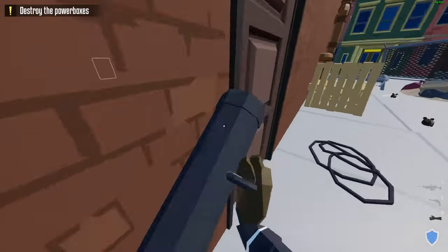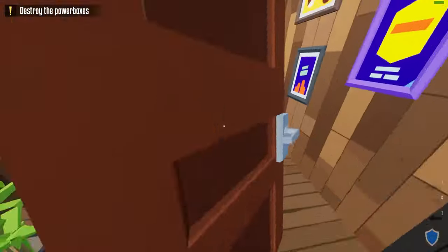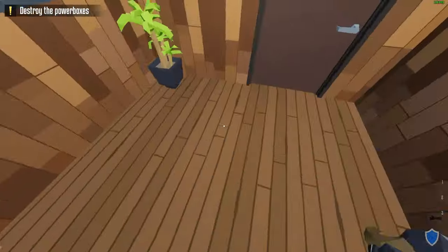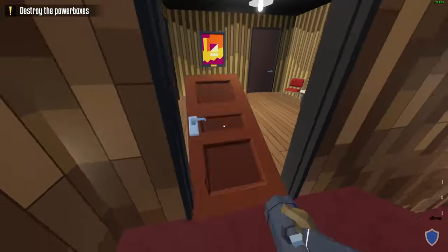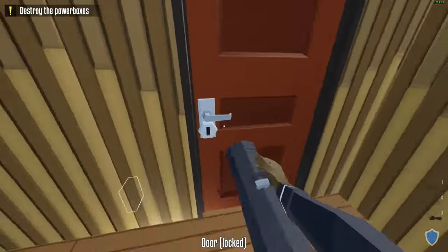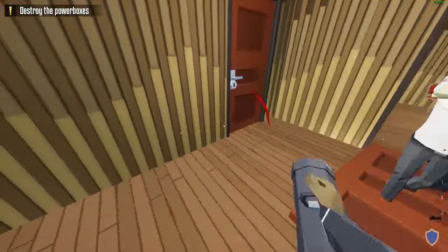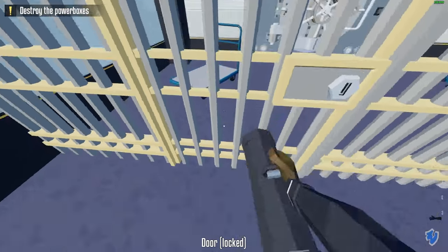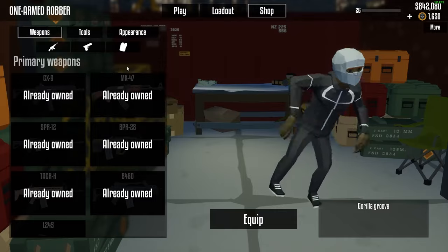Now we have the battle ram, which is the funniest thing to use. You basically run into doors with it and can break down almost any door when going loud — but even in stealth it can be very useful. Sometimes it doesn't work as well, and it only works on normal doors, not vault doors.